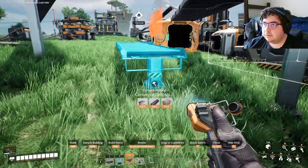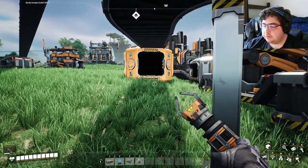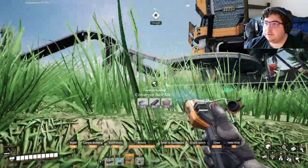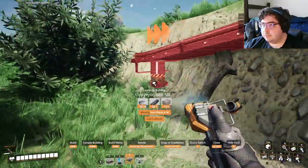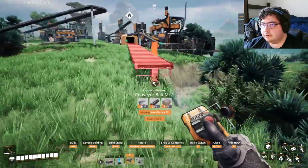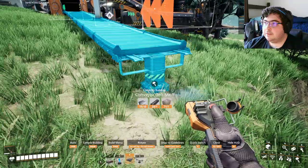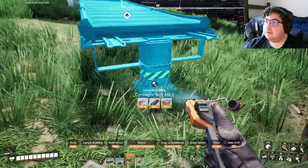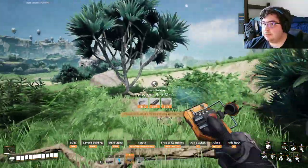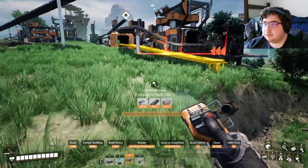On one side we're going to do plates assembly. On the other side... actually, I almost forgot about my storage. Always always always want to have storage here — let me put it back there so I have enough room to put in a merger. That way I can come out of these two smelters right into there, right into there, and into there. So after it smelts we go straight into this — this is going to hold all of our raw ore material.